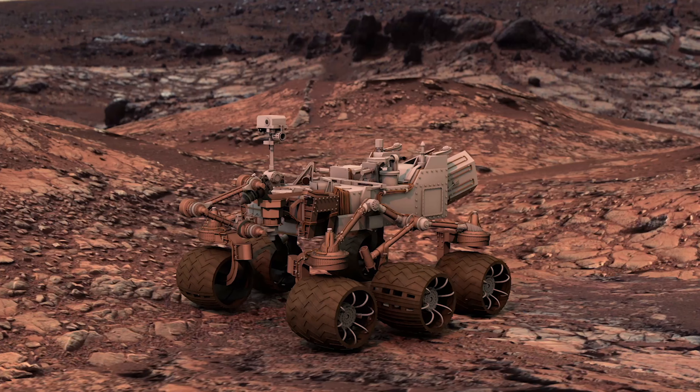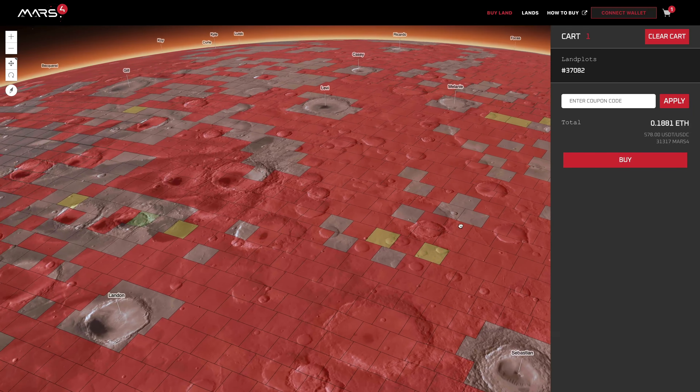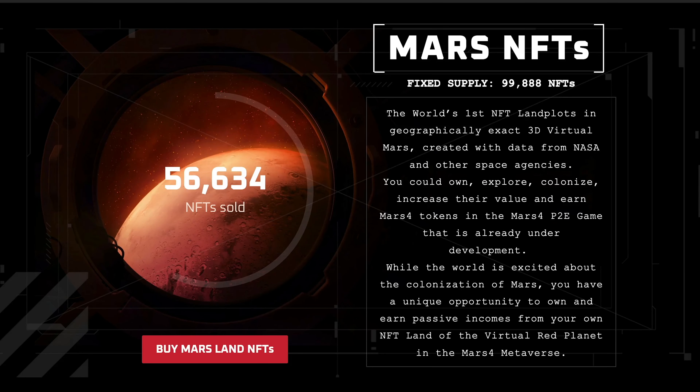Are we moving to Mars? Not actually Mars, but a company called Mars4 has taken NASA's 3D mapping data of the red planet, divvied it up into 99,888 plots of land, and are selling them as NFTs for you to explore, develop, colonize, and live in the harsh environment on Mars to create a prosperous civilization on another planet in the metaverse.